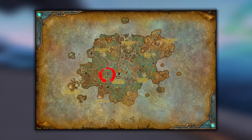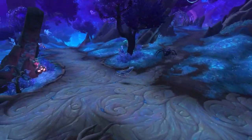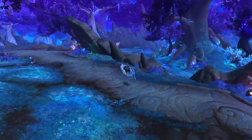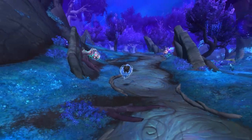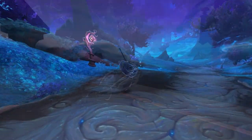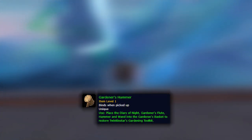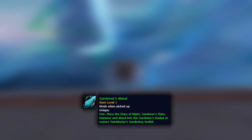Once you have all five, you assemble them together and hand them into a mob called Twinkle Star. I'll be running around showing you exactly where each item is and you can follow along with me, as I know it can be tricky to spot some items from coordinates alone. The coordinates will be on screen and I'll put the waypoints in the description too. The five items you need are the Gardener's Basket, the Gardener's Hammer, the Diary of the Night, the Gardener's Flute and the Gardener's Wand.